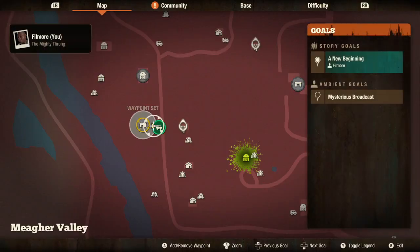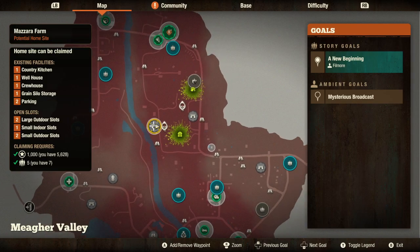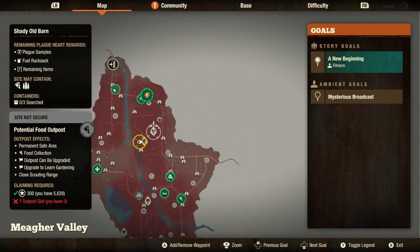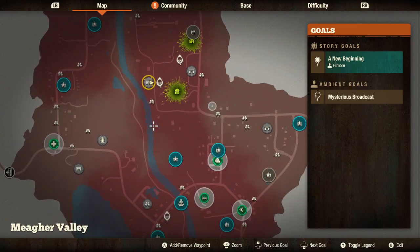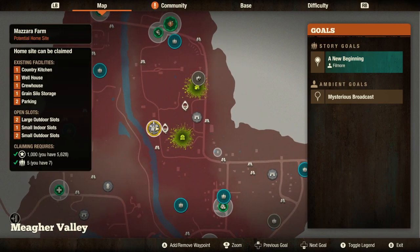This base brings us to Mazara Farm. It is a 5-man 1000 influence base, and we will start with the location before I even claim it, because it has, in my opinion, the best location in this map. It is almost smack dead center in the middle, which makes it quick to deploy in any direction, and on top of that, you are right beside the river, which you can just drive straight down to get to the bottom, or straight up to get to the top. It is quite a fantastic little super highway.